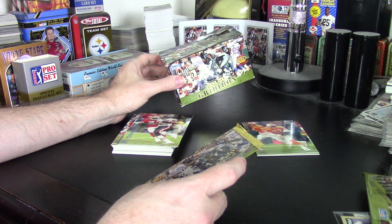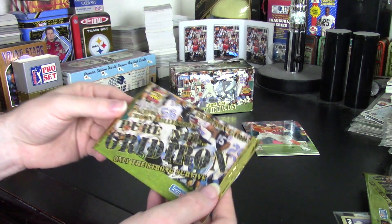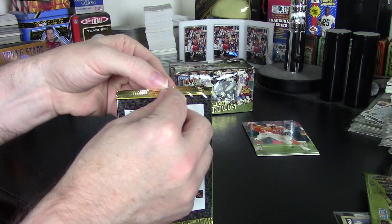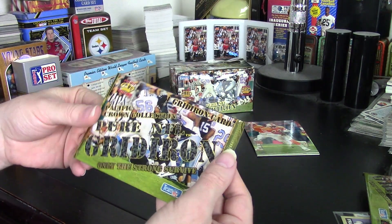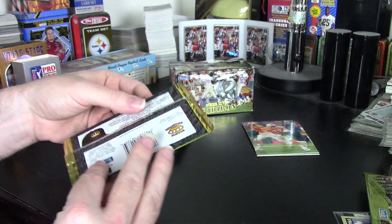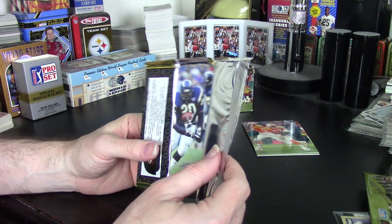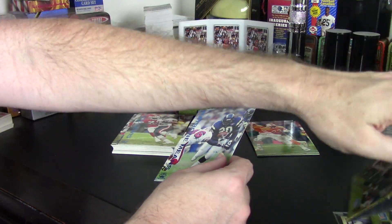I originally considered doing this as a pack-by-pack box break — it's only 36 packs — but I'm glad I didn't. Normally you've got enough space to really get in and grab hold of the cards, but because these are one per pack there's virtually no room inside the wrapper. It keeps everything rigid and tight, so there's very little real estate to grab and get a good pull, which made opening each pack take a little extra time.